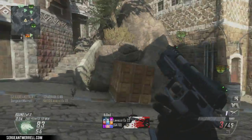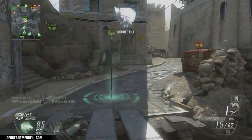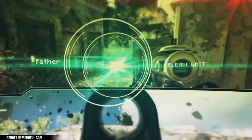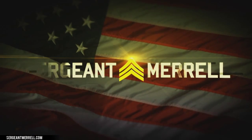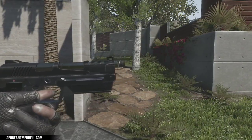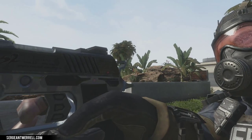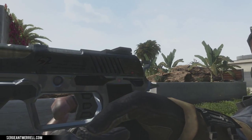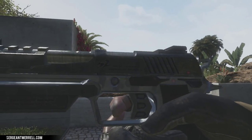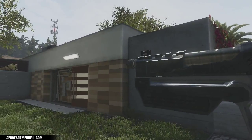Hey Soldiers, what's going on — this is Sgt. Merrill, and today we're going to be learning more about the B23R in Black Ops 2 and where it got its inspiration. The Beretta 23R — what is a 23R? They mean a 93R, right? Actually, there are a lot of differences between the B23R in Black Ops 2 and what it's meant to represent, which is the B93R in real life. Developers often change the name of weapons to avoid copyright violations, but we can also attribute the name change to the fact that this is significantly different than the 93R.